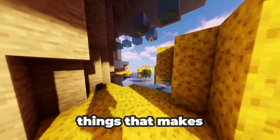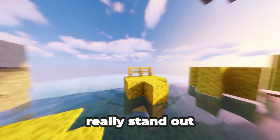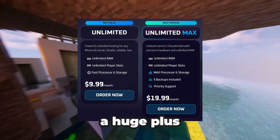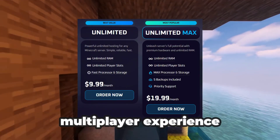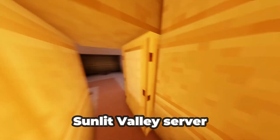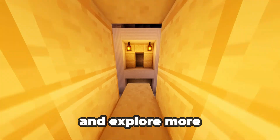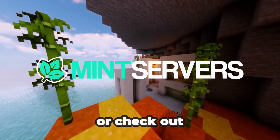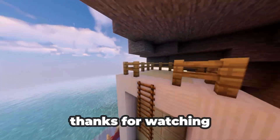One of the things that makes Mint Servers really stand out is their unlimited RAM plans — a huge plus for a smooth multiplayer experience. So if you want to easily create your Society Sunlit Valley server and explore more amazing features, give Mint Servers a try, or check out their website to learn more. Thanks for watching.